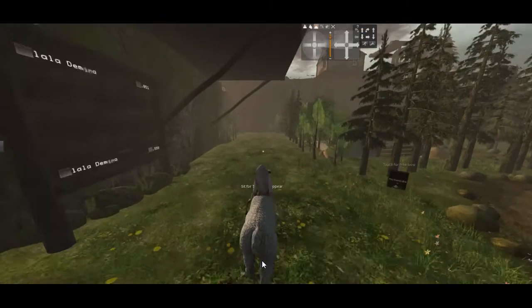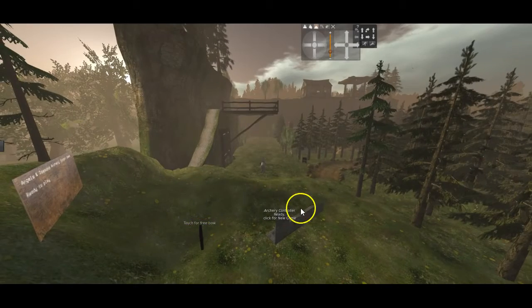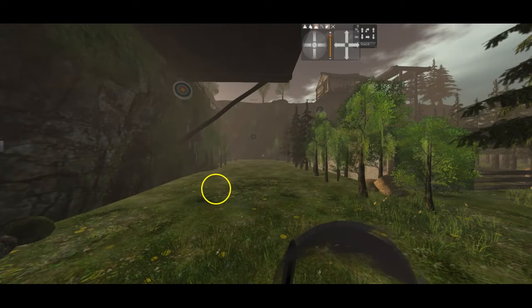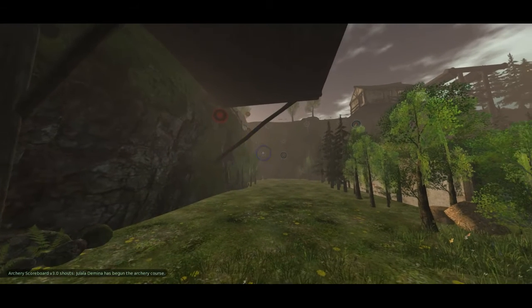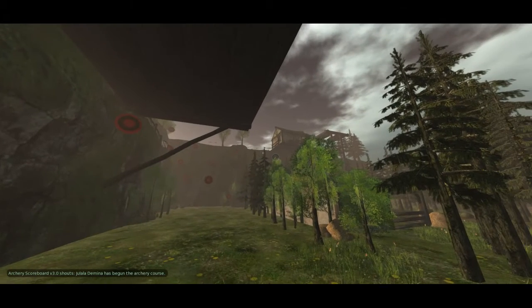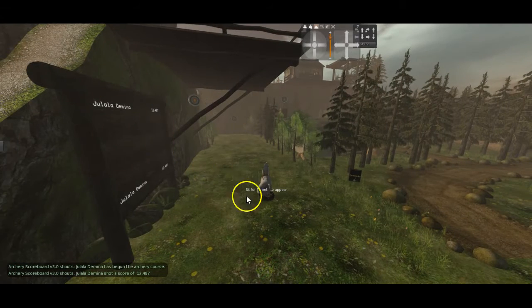The first is this target challenge. Just to point out, you can get a free bow from the little thingy over there, and there's also one over there as well. For this one, you sit on the thing there, go into mouse view, and the targets have appeared — the idea is to shoot them as fast as possible. They turn red when you've hit them, and when you get them all it'll give you a time score which will be logged on this board. That's the first one.